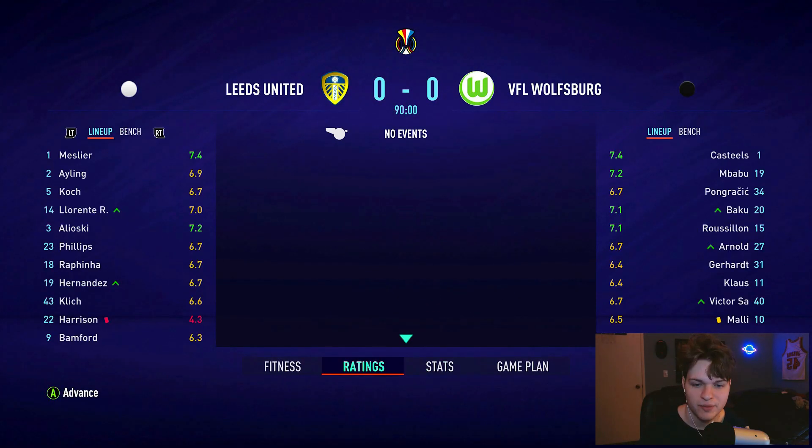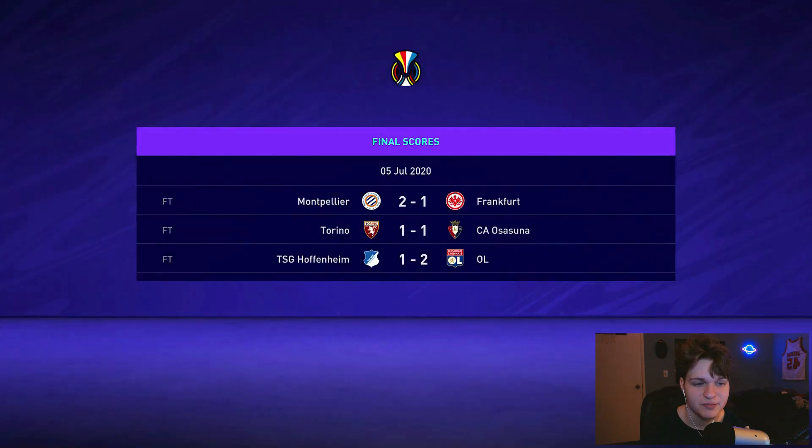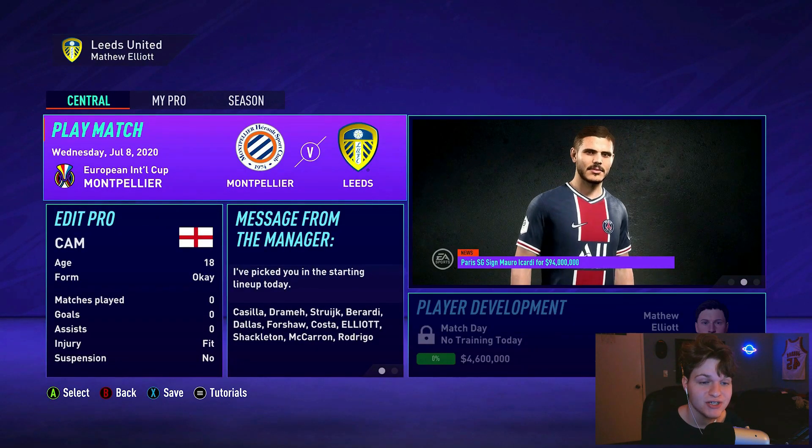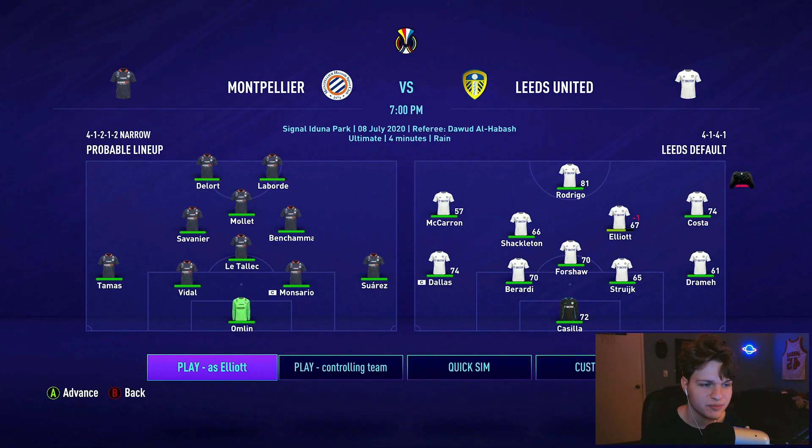The game ends as a nil-nil draw. They brought on Pablo Hernandez for us. We probably ended with around a 7.5 — no goal, no assist, but that was a decent debut. Is that kind of performance going to be enough to impress the manager? I don't know, but we have another chance here in game two, playing in the same position. This time with Rodrigo at striker — we need to get a goal or an assist to really impress the manager.